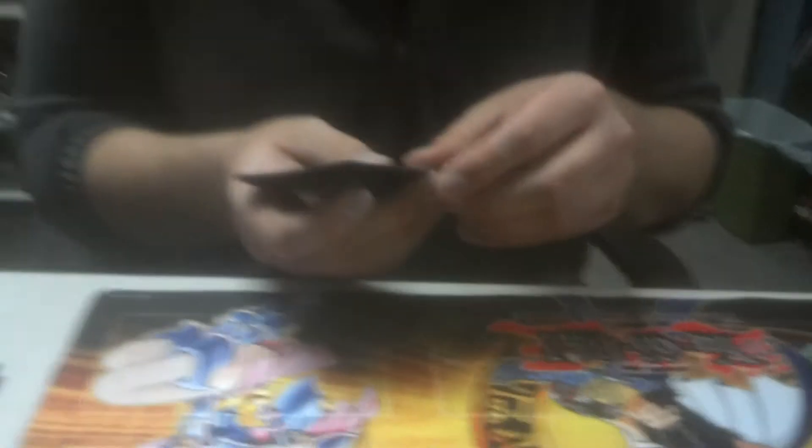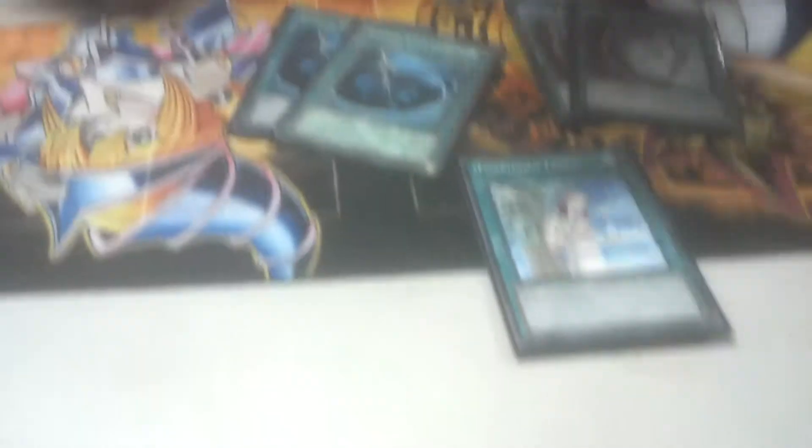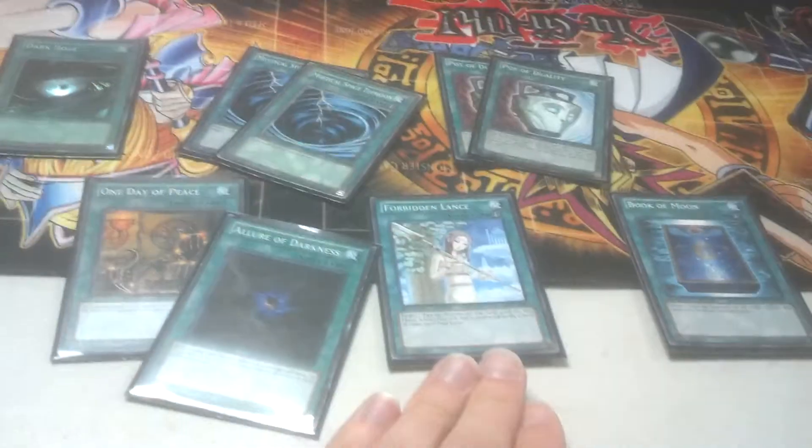Next up are the spells, and a very low spell count I noticed. There's two Pot of Duality, double MST, one Lance, one Day of Peace, Allure of Darkness, Dark Hole, and Book of Moon. How did you like One Day of Peace? It was either that or Reasoning, but I used a lot of Chaos so I didn't want to risk Dark Armed. How did you like teching in one copy of Forbidden Lance? I saw it enough, but it didn't help as much as I thought, because I don't have any destroy effects with the monster we discussed earlier. I just traded for Forbidden Lance today, so I'd consider running a second, or side deck it depending.